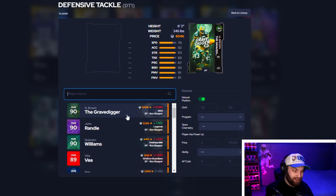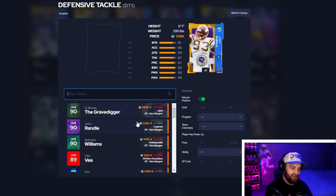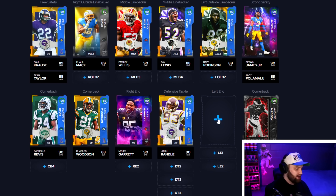At D-tackle we now have three 90-overalls, which is crazy — most of them are D-tackles. John Randall stands out: 81 speed, 92 block shed, 90 power move, and 89 finesse move. Gravedigger has 92 acceleration which is insane but John Randall's stats across the board put him in a different breed right now. If I had to go number two I'd probably go Gravedigger. Quinn Non is still really good but any of those three 90s are amazing.